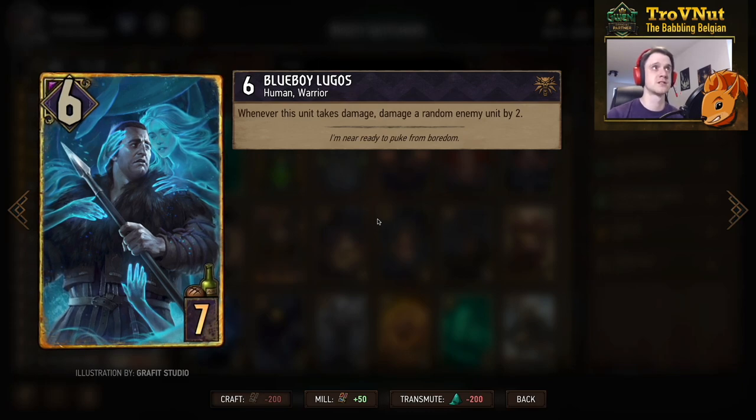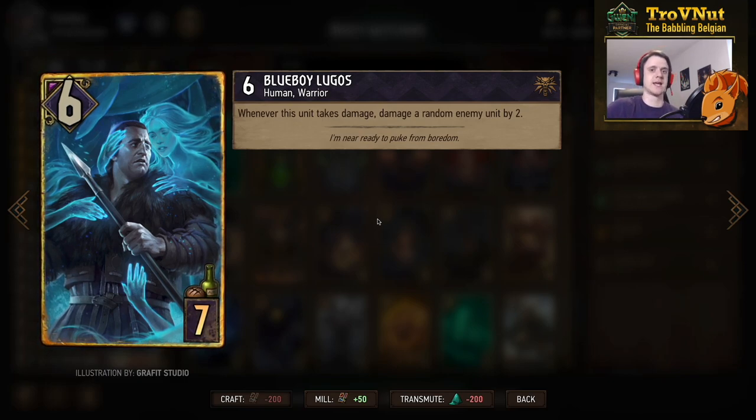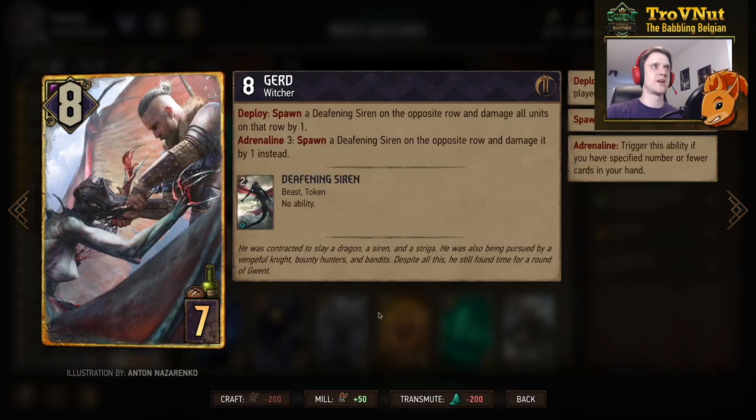Blue Boy Lugos can't be omitted in a deck like this. Six power for seven provisions — whenever this unit takes damage, be it one or five damage, it damages a random enemy unit by two. He does not trigger when the damage kills him; the killing takes precedent over the passive effect. But any other damage will trigger this card.